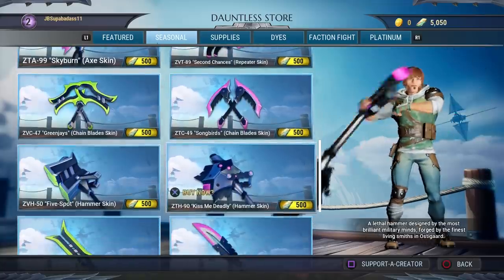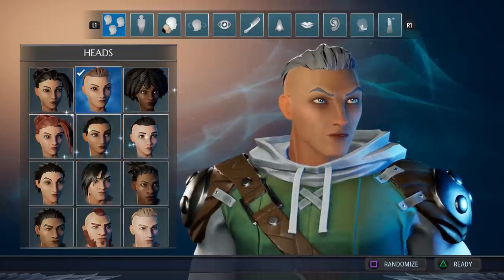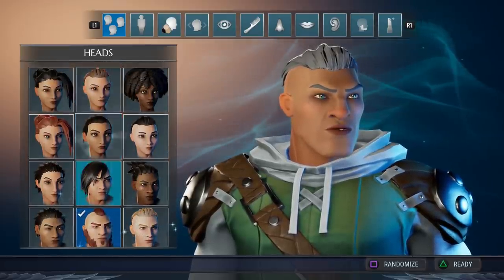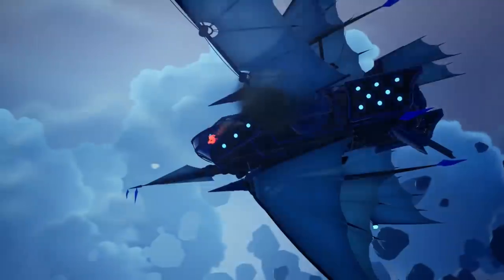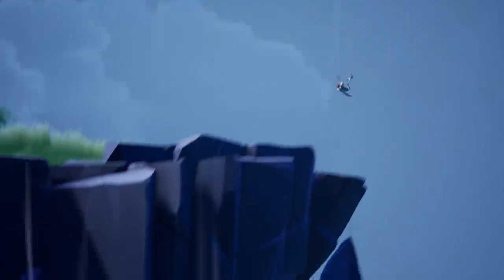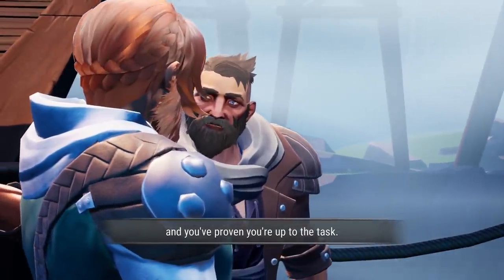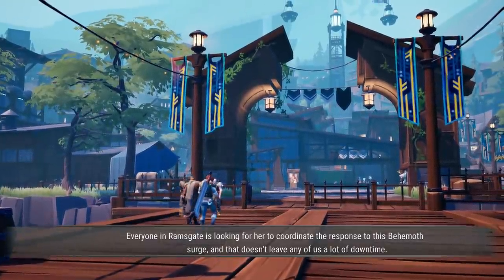You can support anyone really, but if you want to support me, this is my creator code right here. Dauntless starts off with a really user-friendly character customization that you can change at any point — thankfully. Then you're aboard an epic airship that suddenly befalls an attack leading to your drop into the thick of it. Quick and seamless tutorial, please and thank you. Then you join your brethren and a host of colorful NPCs in a hub world known as Ramsgate Plaza.